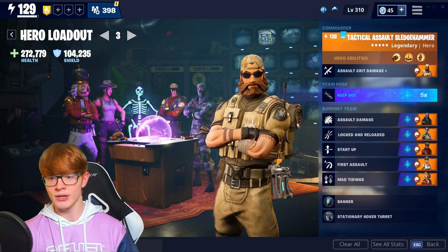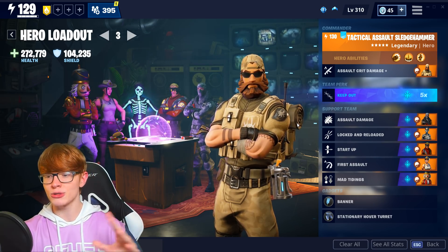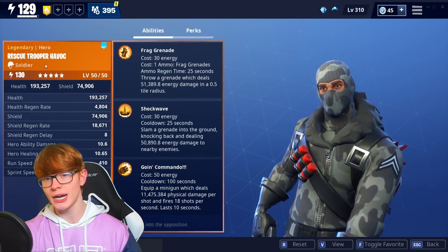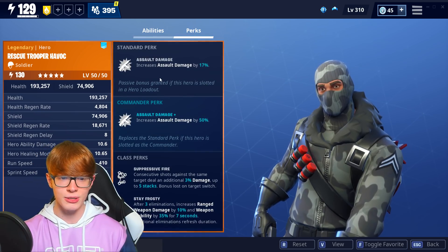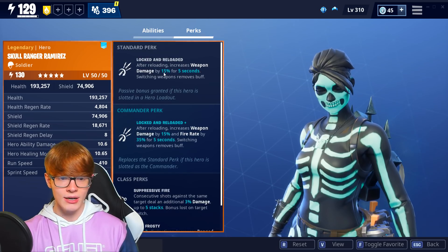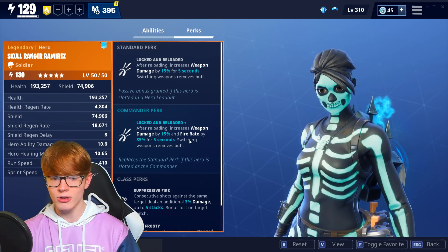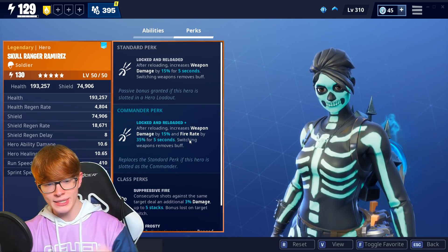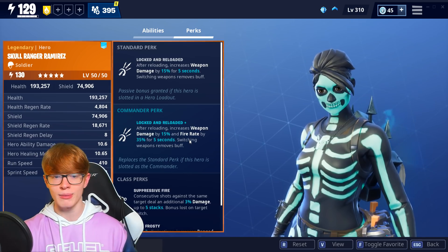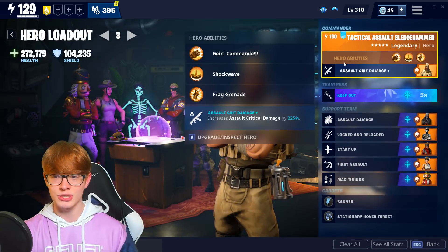We are not focused on abilities whatsoever. In my opinion, this new steampunk assault rifle is very lacking in the damage department, so I tried my best to boost it as much as possible. In our support team, we have assault damage from Rescue Trooper Havoc — also from Rescue Trooper Ramirez in the collection book — giving 17% more assault damage. We also have Skull Ranger Ramirez, which after reloading increases your weapon damage by 15% for 5 seconds. I thought about using her for my commander perk, since it also increases fire rate by 35% for 5 seconds, but after testing the percentage boost was so minuscule it's really not that good.